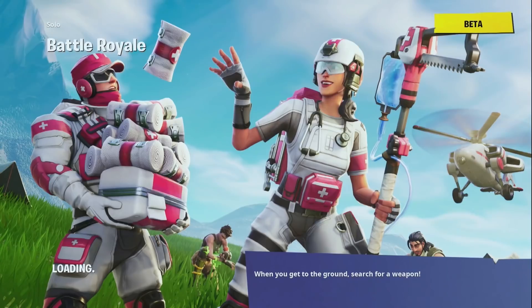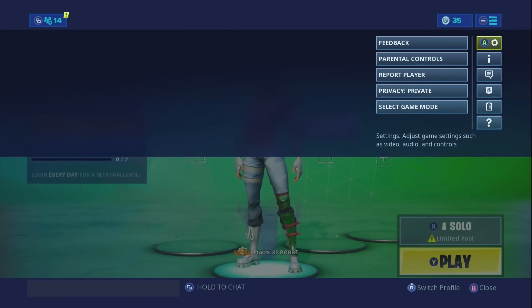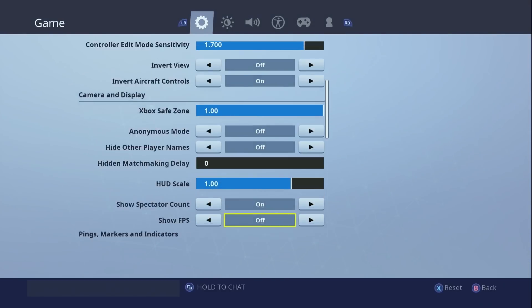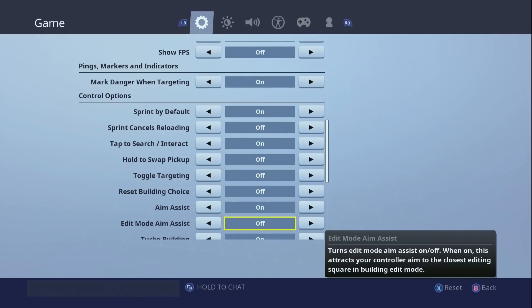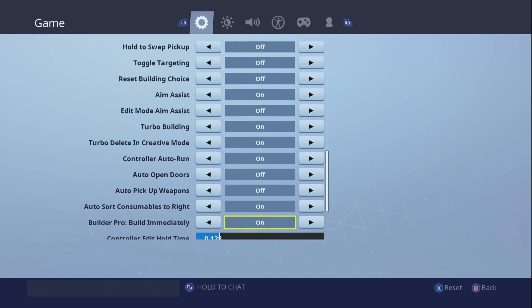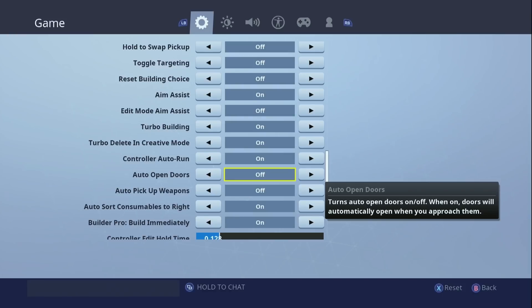Oh wait, I almost forgot — here's how to do this on PS4. For PS4 players, go into the settings section for Fortnite and there will be an option for third-party or other platforms. It's around that area — it's about blocking other platforms from joining your lobby. You should turn that off.